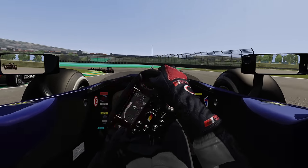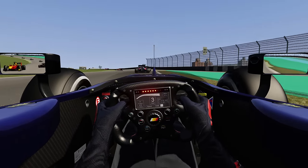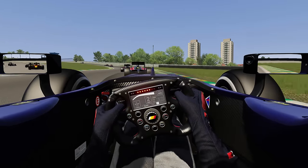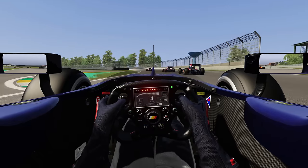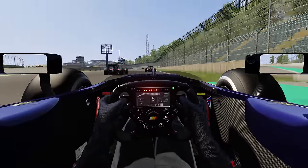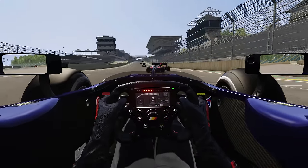Au niveau des assistances, je suis actuellement avec simplement la stabilité à 50%, sans antiblocage ni ABS. J'arrive plutôt bien à le gérer pour le moment. C'est une voiture pas trop compliquée à conduire. Il y a quand même près de 620 chevaux — 612 exactement dans cette monoplace équipée d'un moteur V8 qui peut atteindre les 320 km/h théoriques.